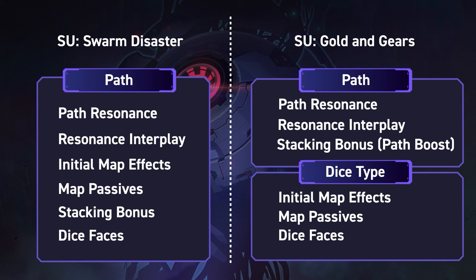Breaking it down: in the Swarm Disaster your path determined starting initial effects, such as getting 2 trotter beacons at the start of planes 1 and 2 — this has now moved to the custom dice. Also, in the Swarm Disaster you had a passive effect granting a stacking bonus when you achieved a certain criteria. In Gold and Gears this system has been split into two. The first component is the passive effect, which outlines the criteria needed to earn the bonus. The stacking bonus is now referred to as the path boost, which is tied to your chosen path. So if you pick up a trotter dice, every time you kill a trotter you'll gain a stacking bonus based on your path — critical damage for Hunt, healing bonus for Abundance, shield strength for Preservation, and so on.